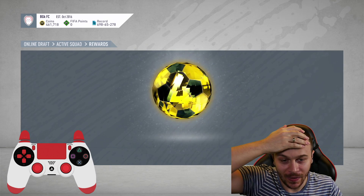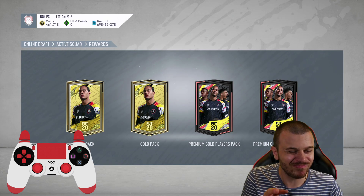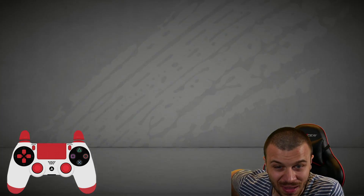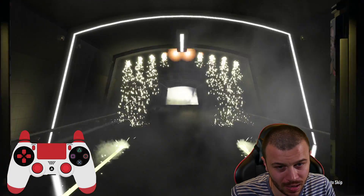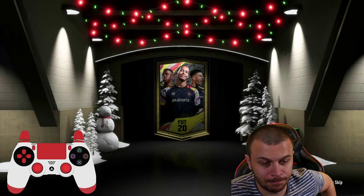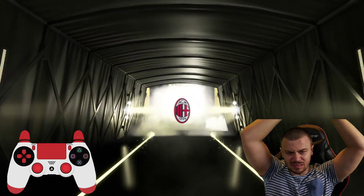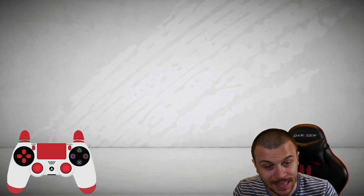It's time for rewards: a gold pack, another gold pack, and premium gold player packs. I honestly don't expect a walkout - I can't remember the last time I saw one. The first pack is nothing, the second is nothing either. There's a boredown in the last pack - an Italian center back, 83-rated Romagnoli. It is what it is - at least it's a boredown.